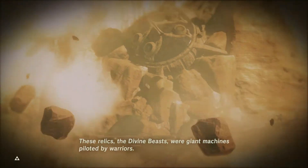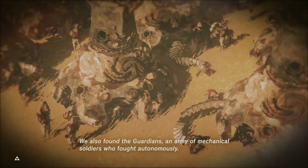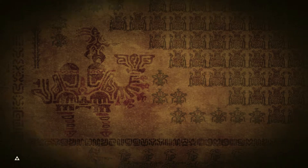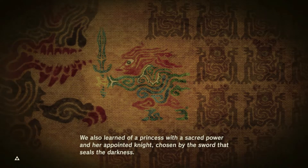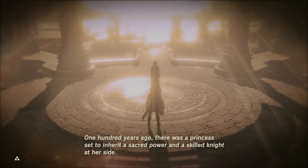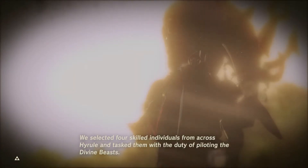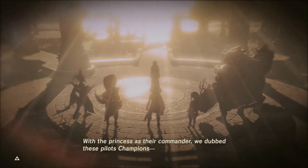'The signs of a resurrection of Calamity Ganon are clear, and the power to oppose it lies dormant beneath the ground. We decided to heed the prophecy and began excavating large areas of land. It wasn't long before we discovered several ancient relics made by the hands of our distant ancestors. These relics — the Divine Beasts — were giant machines piloted by warriors.' I think it's really cool that they excavated all this stuff. 'The guardians and the Divine Beasts fought autonomously.'